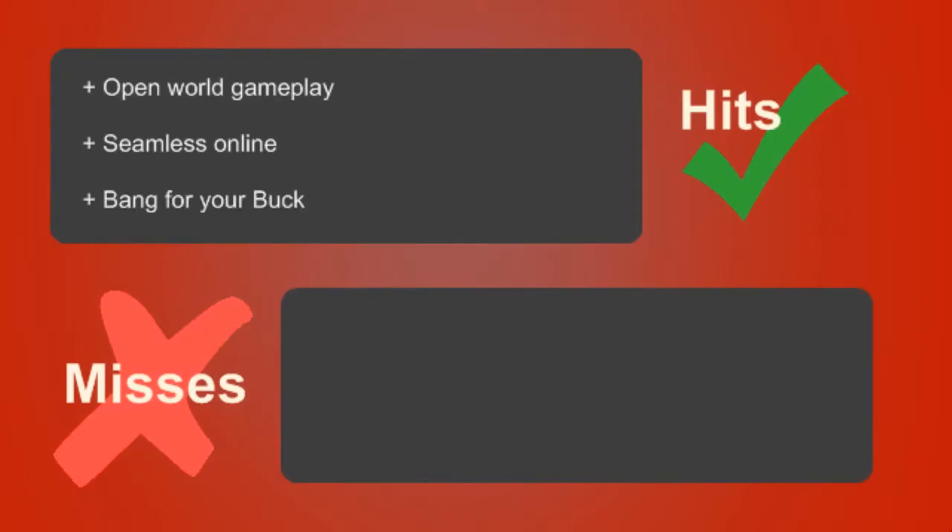On the positive side, they've taken the Underground formula by making it open world, the online works seamlessly, and it's only $20. On the negative side, the crashes are a lot less dramatic than they have been in previous games, and overall it's just a racing game that has you driving through events — it can get pretty boring after a while.